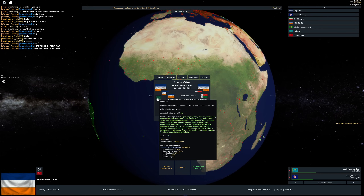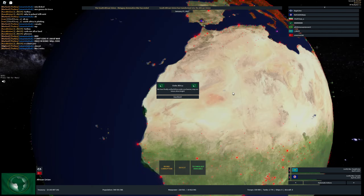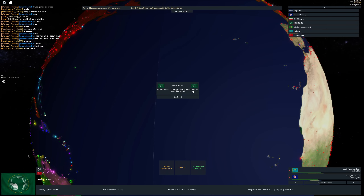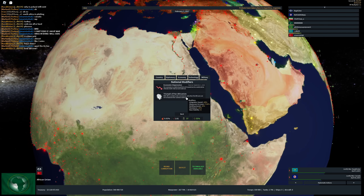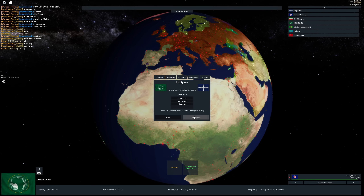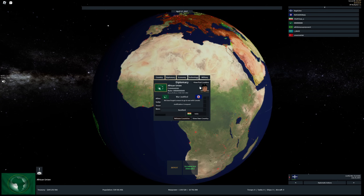We can form the African Union now — Triumph of Pan-Africanism! We have finally unified Africa under one banner. May our future shine bright. Let's check out the modifier: integration speed plus 20%, manpower increase plus 7%, building speed minus 15%, resistance 25%, base stability plus 5%. Let's justify on Australia as well — just keeping everybody in the server at gunpoint with these war justifications.